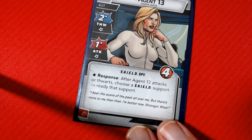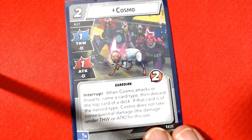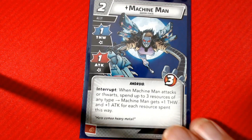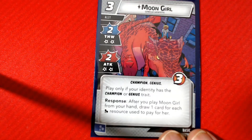I figured I'd throw allies at them. We have Agent 13 for thwart — he's a cheap ally — Cosmo because he's cheap, Machine Man who's cheap but can also hit pretty hard or thwart hard if I've got the resources. You can get up to a four-four Mockingbird for stunning. Moon Girl because I'm a Champion and a Genius, so I can play her in either form.